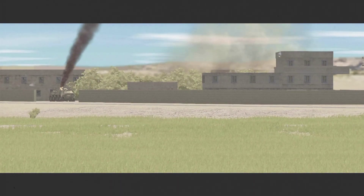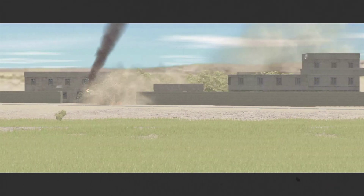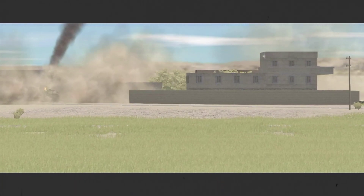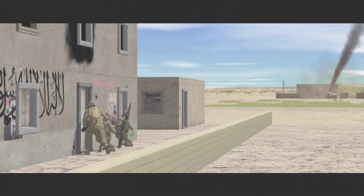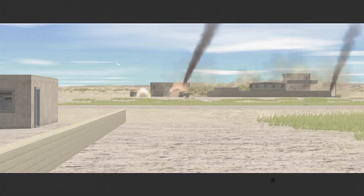The airstrikes continue against the highway outpost. They're basically chucking rockets into the entire compound, and this goes on for about five to ten minutes. One of the nice things is it starts knocking down the walls, which allows me entrance into the compound.